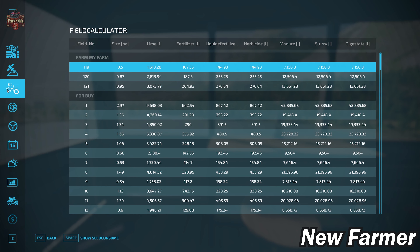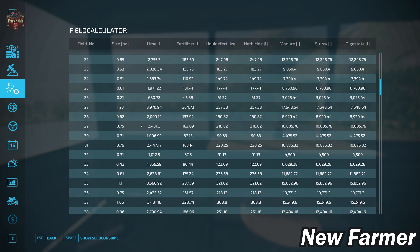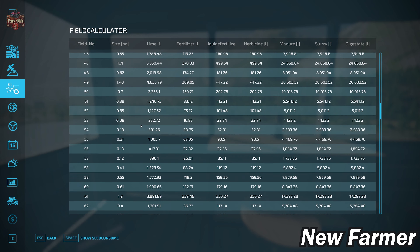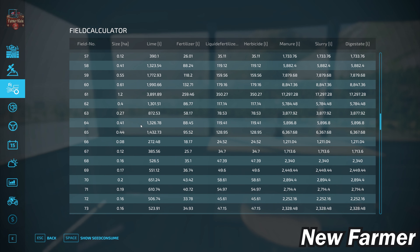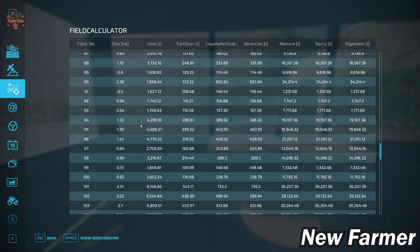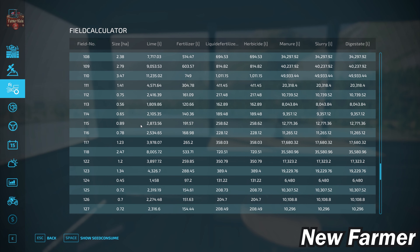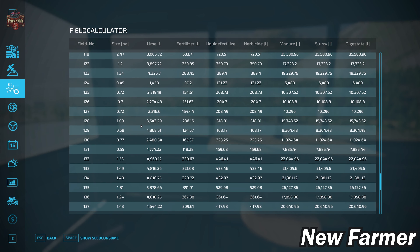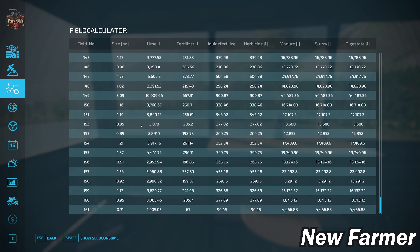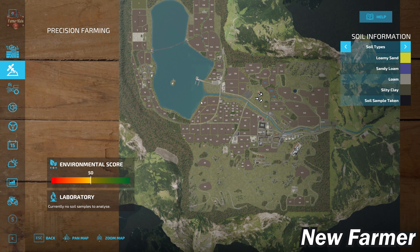Let's take a look at our field calculator screen. This shows us the specific sizes of each particular field. We've got a bunch of fields that are one hectare or less, even though this is a 4x map. This map is going to be ideal for people who want to play with small machinery or light-to-medium sized machinery, simply because the vast majority of the agricultural farmland here is so small.